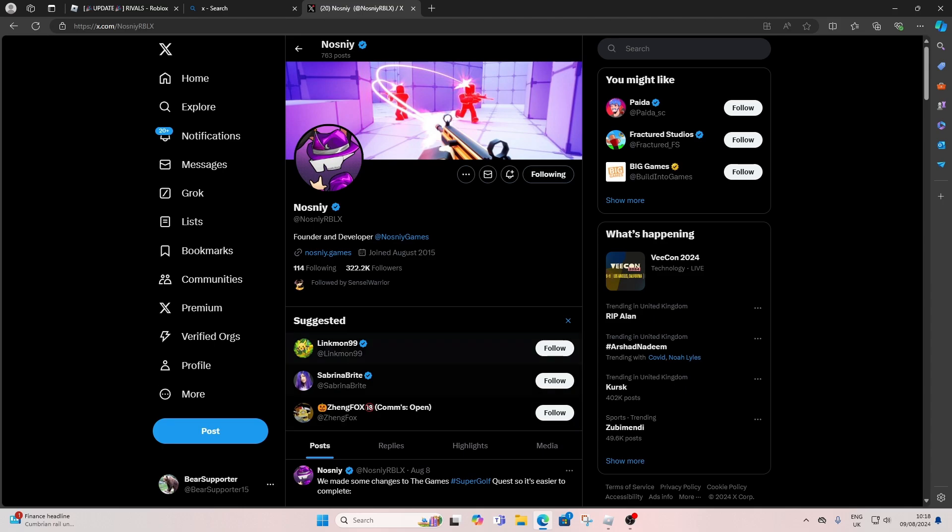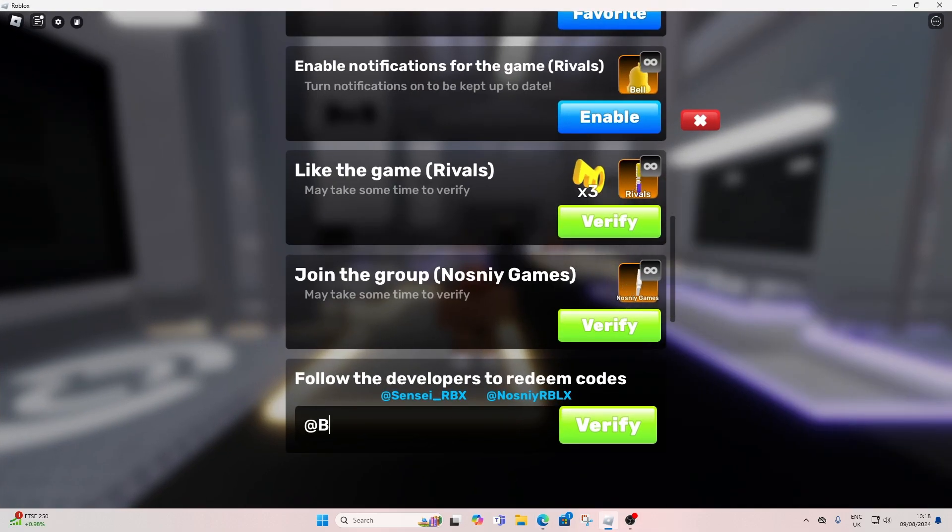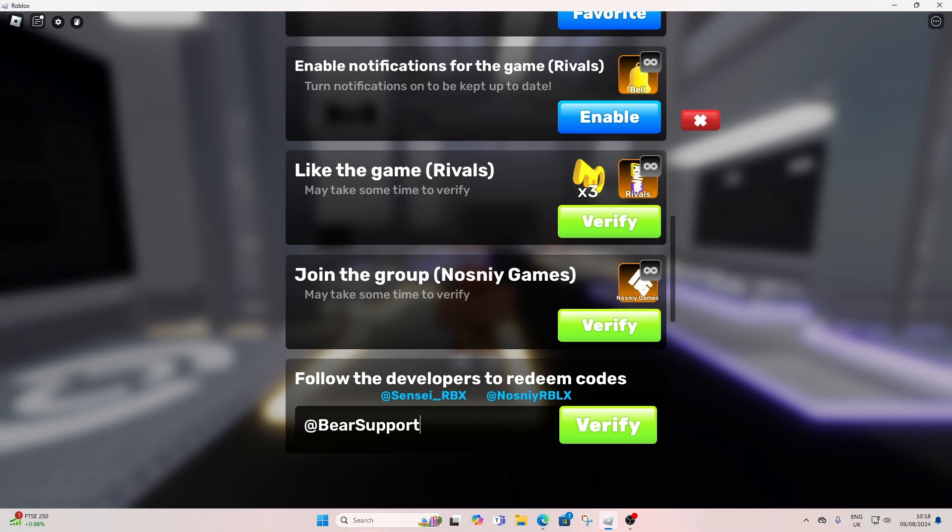You can see your tag down here. You're going to want to enter that into Roblox — mine is at bell supporter 15. There you go. Now I'll show you the codes that work.